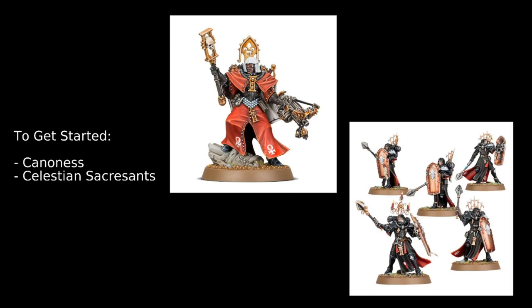The Cannoness has Weapon Skill and Ballistic Skill 2+, Strength and Toughness 3, and 5 Wounds — making her our one character with 5 or more wounds. She has a variety of weapon options: a standard Chainsword, Power Sword, or her special weapon, the Blessed Blade — melee, plus 2 Strength, minus 3 AP, damage 2. She also has the Brazier of Holy Fire, a shooting weapon — Assault D6, one use only. Each time an attack is made with it, the attack automatically hits, and on an unmodified wound of 4+ (or 2+ against Daemons), the target suffers a mortal wound and the attack sequence ends.